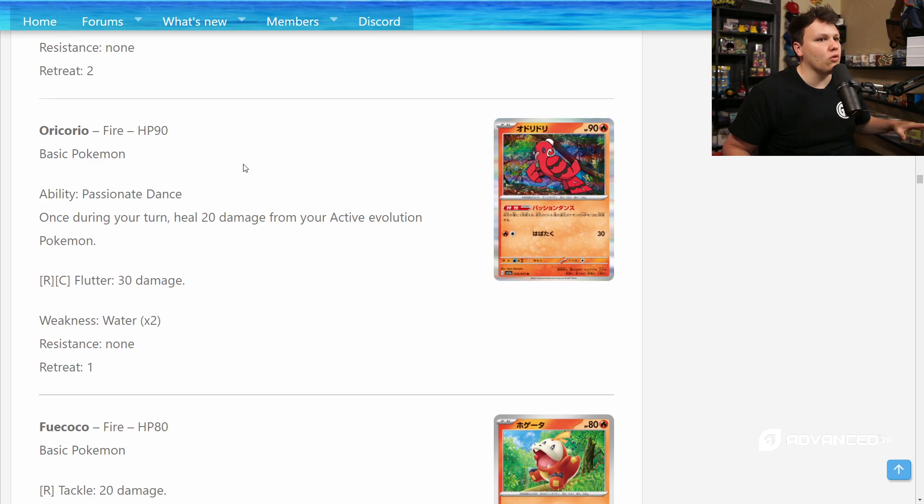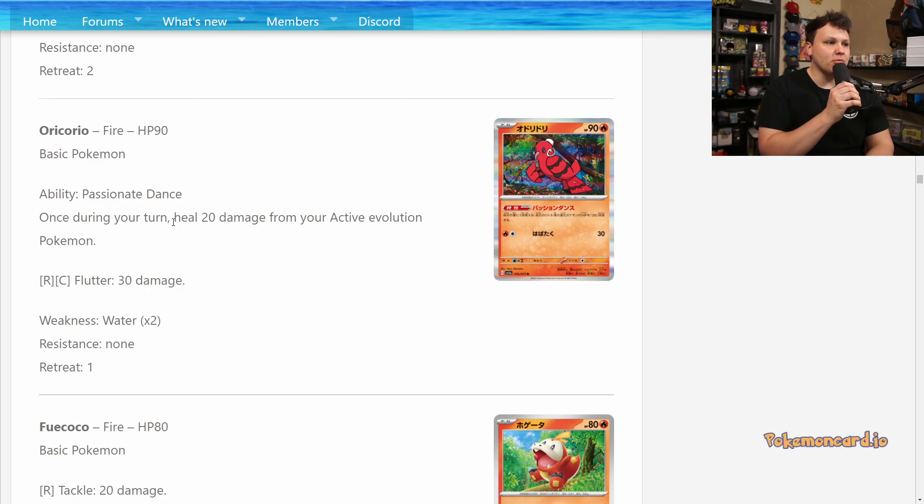The next Pokémon we're going to be talking about are the Fire Pokémon. I'm going to take a quick look at the Oricorio — 90 HP, it's a basic Pokémon. Decent utility Pokémon I think, with that Passionate Dance ability: once on your turn, you may heal 20 damage from your active Evolution Pokémon. It's a basic with an ability that does something that seems reasonable. It seems like it could be decent up against the Meowscarada, actually.